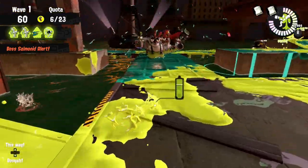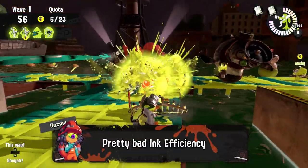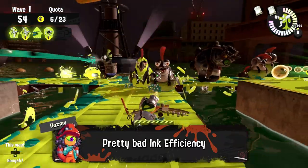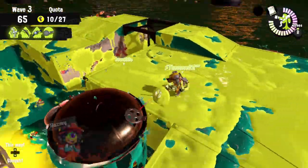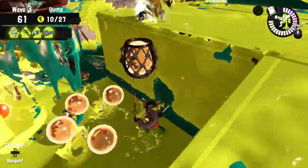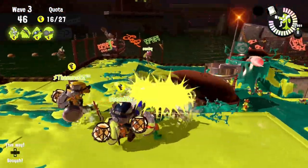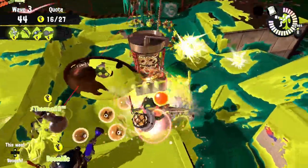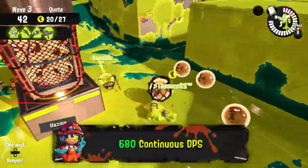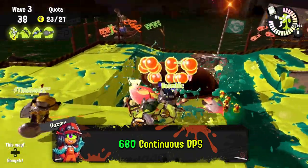Its weakness is that, just like most Grisco weapons, it is extremely ink hungry, and so if you aren't careful you can find yourself out of position and dry very fast. The Grisco Stringer is actually the highest DPS weapon that can continuously dish out damage, despite the charger being the better burst weapon, but if you consider your ink efficiency and recovery, then the Grisco Stringer beats the charger by more than 300 DPS.